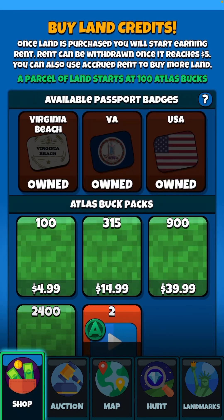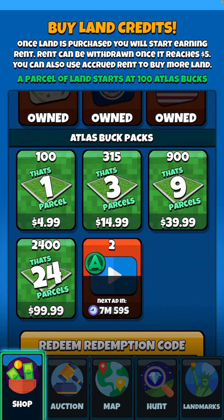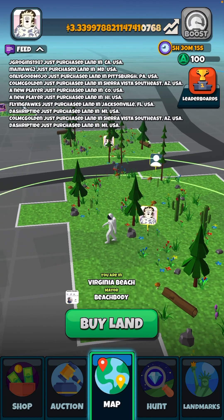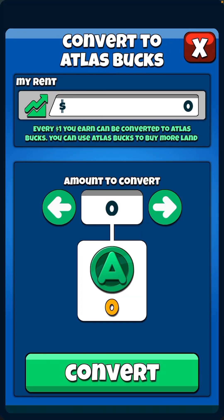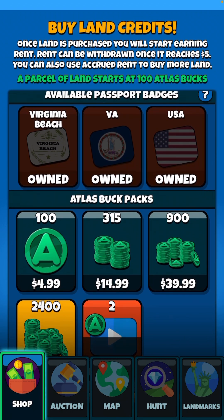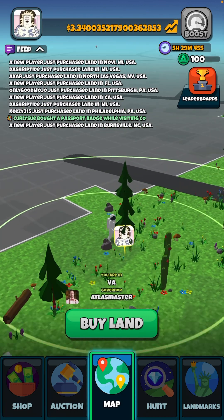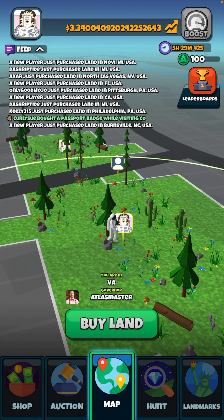One parcel is 100 Atlas Bucks, but you get more bang for your buck by reinvesting, since Atlas Bucks come in increments of 25 for one dollar. It's pretty easy to get more if you just reinvest what you earn from the ads. If you want to pay real money you can, but I recommend not doing that — you'll get free Atlas Bucks from watching videos anyway unless you're in a hurry.